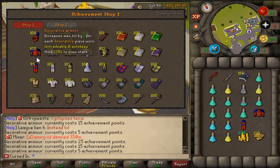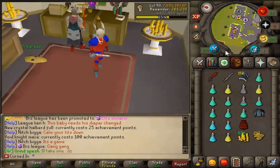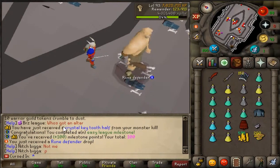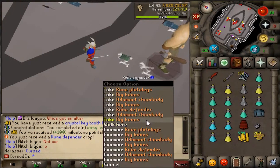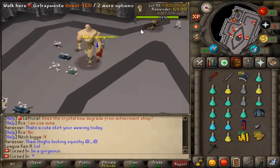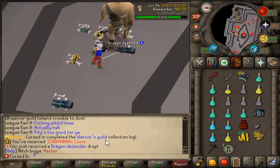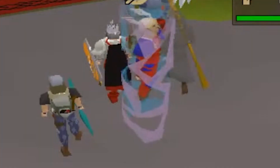We look like a beautiful man in this gear. We just got a Crystal Key Tooth Half, completed an Easy League Task, and got our Rune Defender all at once! That is our Rune Defender done. Cursed Inn completed the Warrior's Guild Collection Log — 25 mil cash! The Dragon Defender grind is done, folks. Hell yeah.